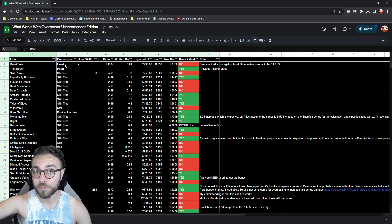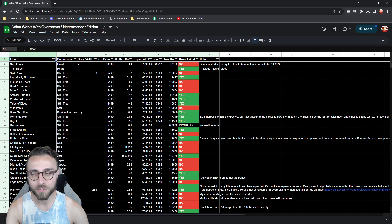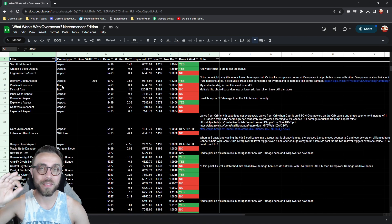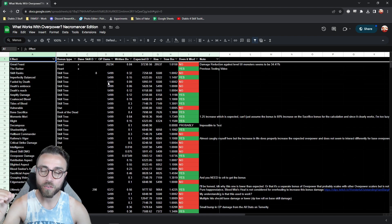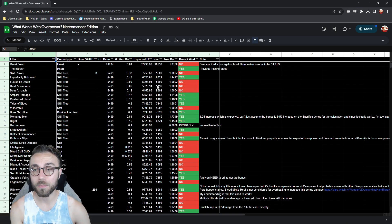Stats are categorized by whether they are malignant hearts from season one, whether it's something in your skill tree, a stat relating to the Book of the Dead, whether it's an aspect, or an item that isn't a heart — like penitent greaves, elixirs you can drink, or paragon nodes and glyph bonuses. I show the original damage numbers, the expected bonus, the expected damage, the true damage, and the true bonus, then use that to deduce whether it's legitimately impacting overpower.